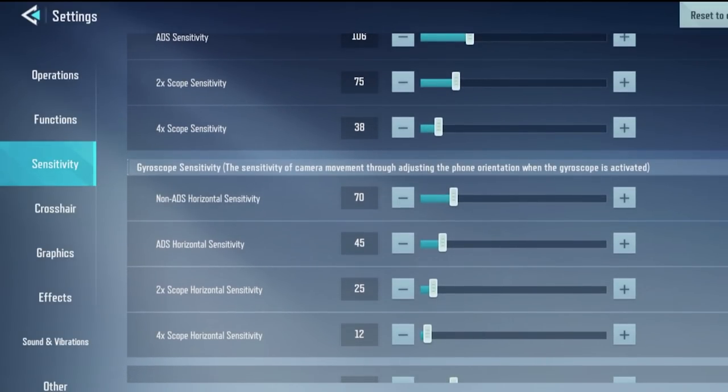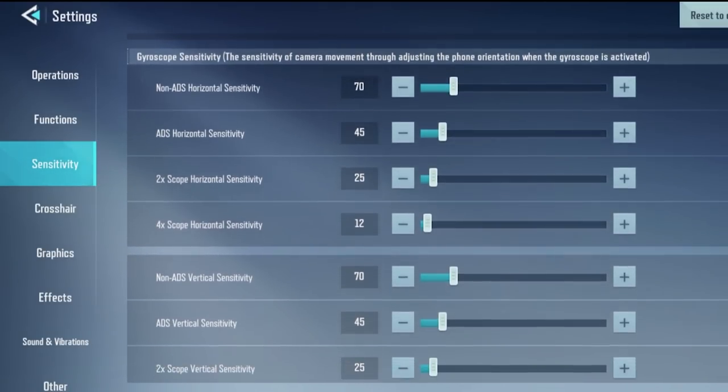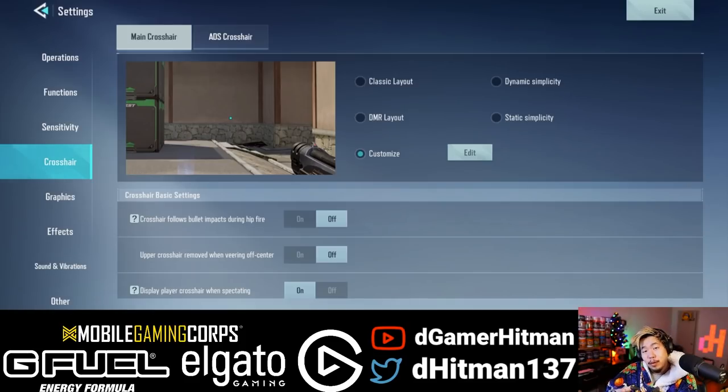Afterwards you have the gyro. If you do use gyro, you can actually adjust your sensitivity there. Some players like to have a little bit of gyro, some people like to have more. But I'm not a gyro player, so I'm not the best person to give info on that. Now, this is probably the most important part in the settings — it is going to be the crosshair.